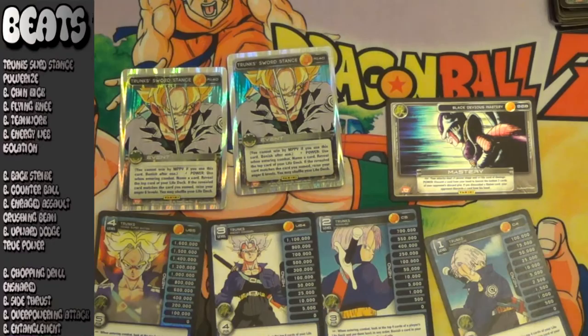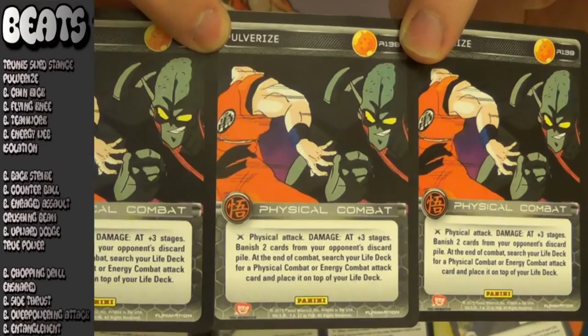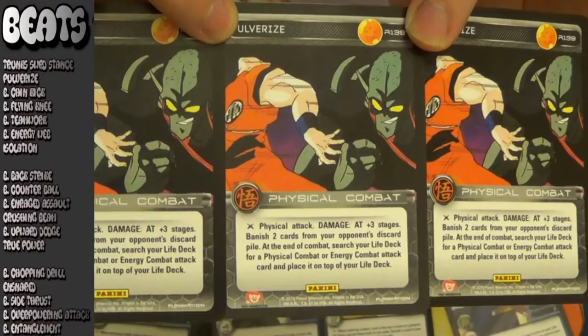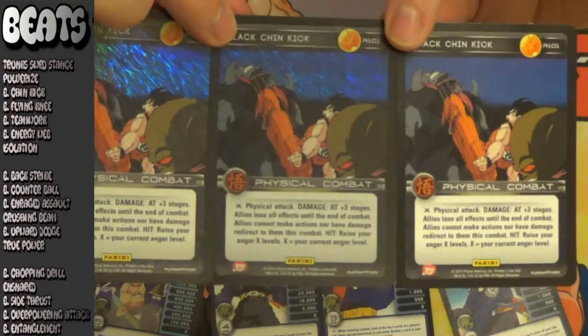Another great addition that Black Trunks got in set 3, following up tier 1 beats: Pulverize. This card is just excellent. It does a lot of damage — AT plus 3 — which is one of the main reasons why it's so high on the list. Black doesn't have very many powerhouse attacks, or at least ones that have decent utility. So many times have I put lots of pressure on the opponent by pulverizing and putting I'll Dig Your Grave on the top of my life deck. Next up for beats tier 1, another new addition in set 3: Black Chin Kick. This has to be one of my favorite cards that Black got in set 3.